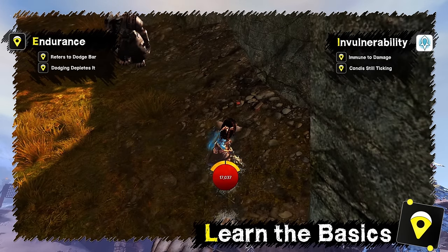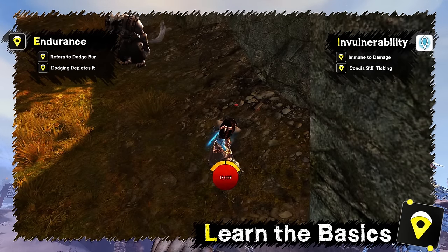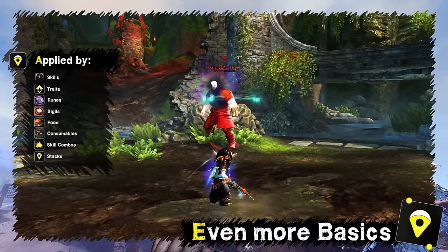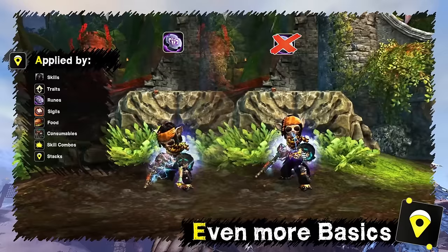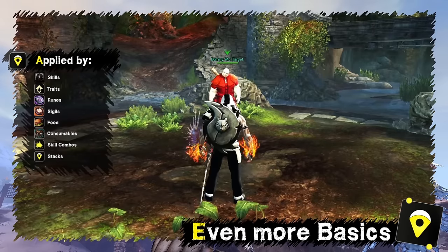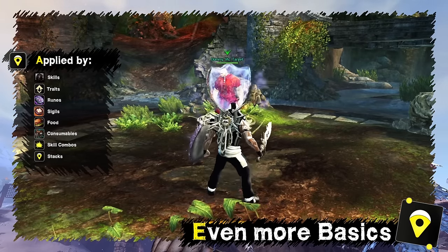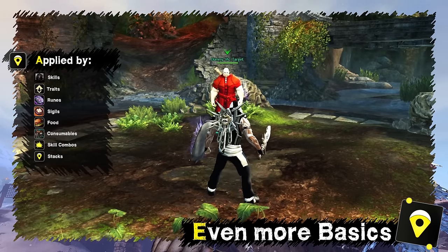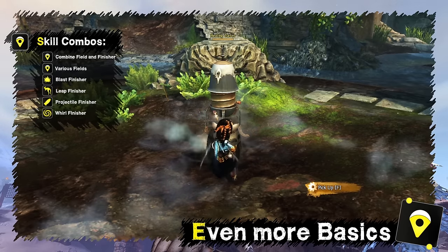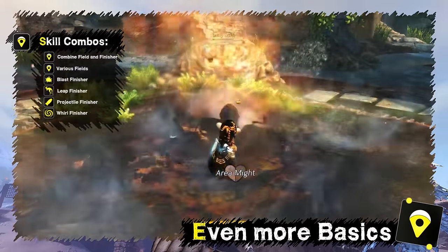Endurance refers to your dodge bar — dodging depletes this bar and for a moment you evade all incoming attacks. Invulnerability has a similar effect to dodge but doesn't use endurance and can be used in situations where dodge can't, like when you are immobilized. However, you will still take condition damage. Boons and conditions can be applied by specific skills, traits, runes, sigils, food, and even consumables. Certain skills can also copy existing boons or conditions to others. Some can also be applied by skill combos — for more details, watch the combo field and finisher guide.